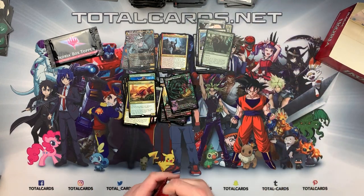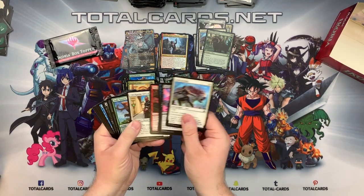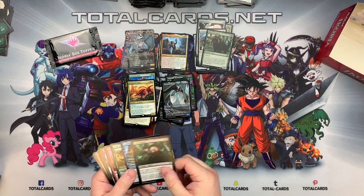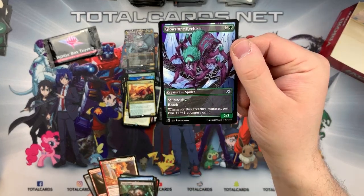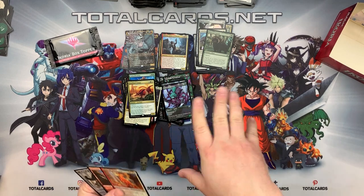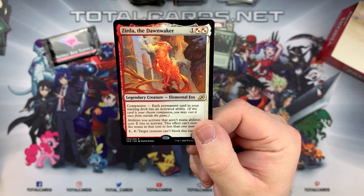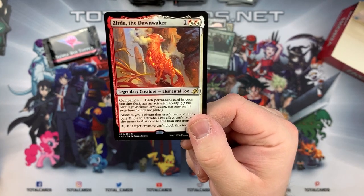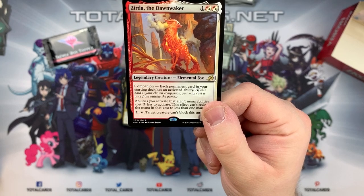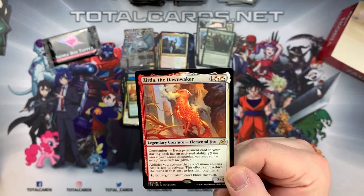This is our last pack and then we're going to open our box topper. We've got a Dreamtail Heron showcase, a nether creature, the Glowstone Recluse, and certain slots replaced with different showcase cards. We've got Zirda, the Dawnwaker - one and two hybrid red-white. A legendary creature Fox with companion: each permanent card in your starting deck has an activated ability. Restriction breeds creativity! Abilities you activate that aren't mana abilities cost two less to activate. This effect can even reduce the cost to less than one mana. You've also got a tap ability - tap target creature, it can't block this turn. Love the art.